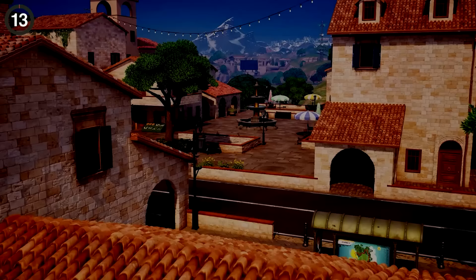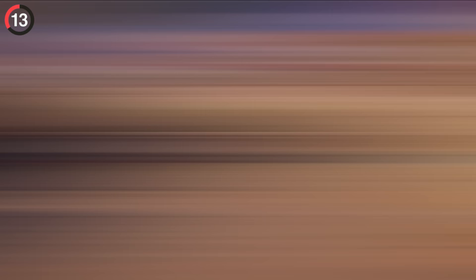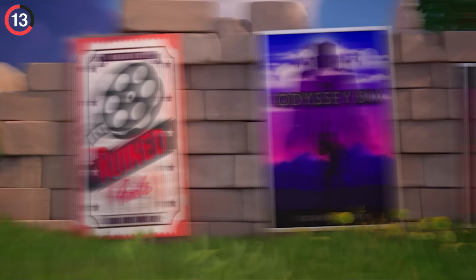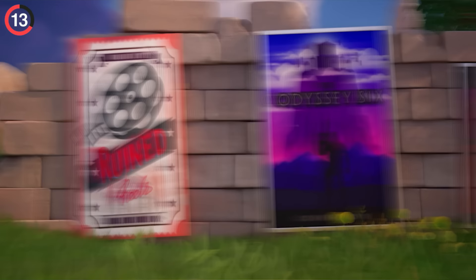There's a bigger taste of nostalgia hiding on the map at places like Pleasant Piazza and Ruin Reels. These are classic POIs from over the years remixed for Chapter 5. Ruin Reels is, of course, Risky from OG Fortnite, now with a historical twist — but at least there are still movies playing. Pleasant Piazza has almost no resemblance to the original Pleasant Park except for the fact it's a town. It'd be a shame if someone destroyed it with — oh, I don't know — cluster bombs?